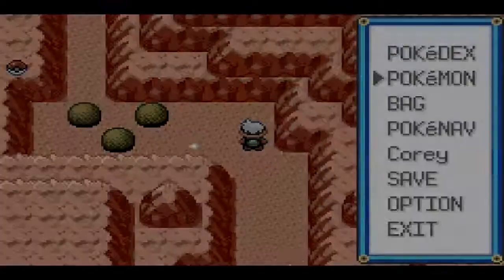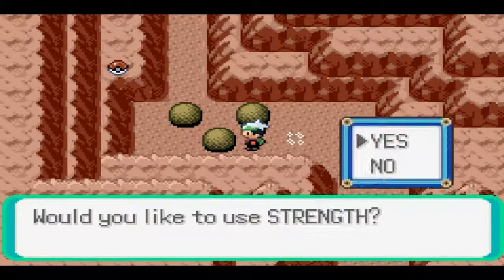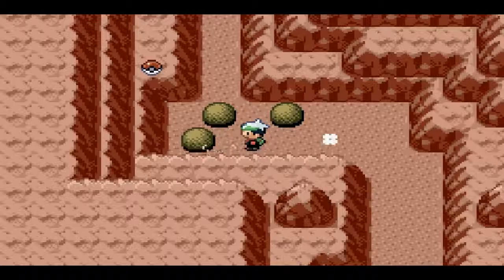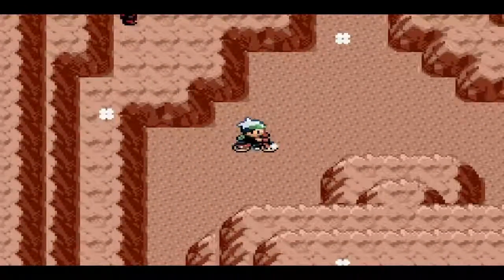This is going to be pretty intense. Do I still have Sushi out front? That'll be really nice. Alright, so we have a strength puzzle right here. There's only one thing I can do to start it out — this isn't exactly difficult. Camerupt made it possible to move boulders, so I'm just going to do that. It's pretty simple. I'm just going to get on my bike here to make this a little bit faster.